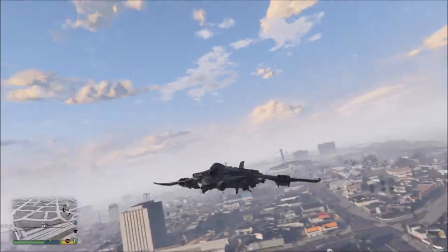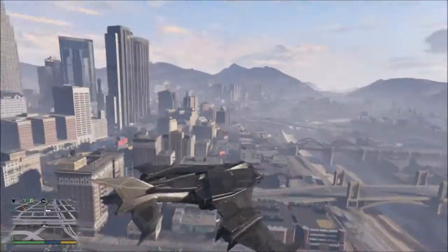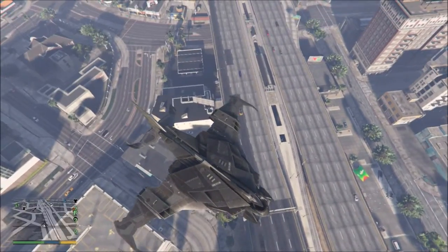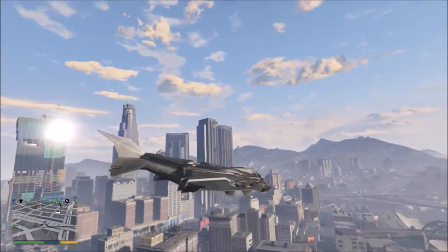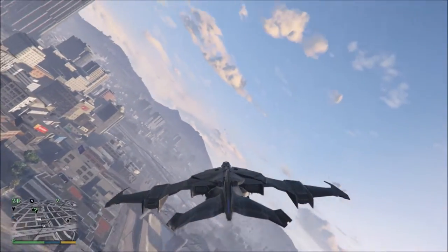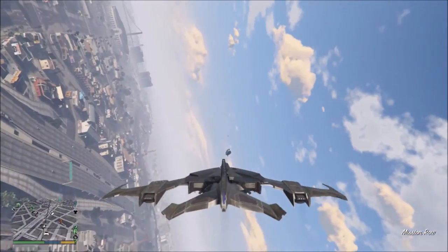Look at the view of this - it has missiles and all those things as well. Look at the shape; it has a really cool bat-wing shape. It has two modes: this is the drive mode, and that was the hover mode I showed you before. Let's destroy this.